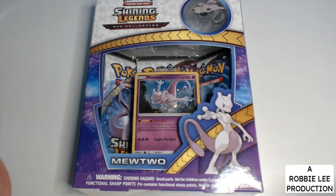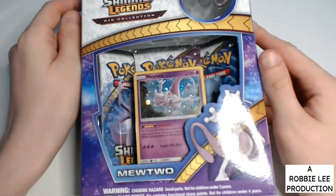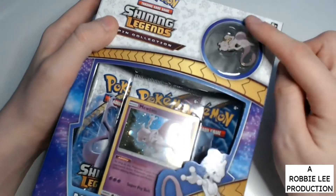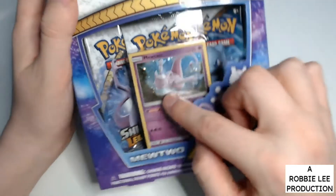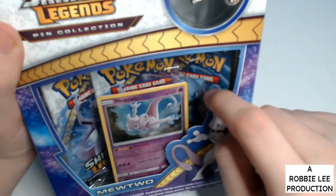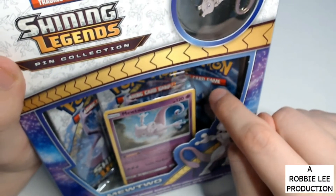Hello everybody and welcome to my newest video. This is a Mewtwo pin blister from Shining Legends. It comes with a Mewtwo pin, a Mewtwo card, a Mewtwo pack, and another Mewtwo pack in the back. And a Mew pack unfortunately — that would have been a Mewtwo pack.